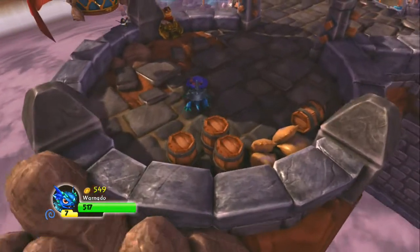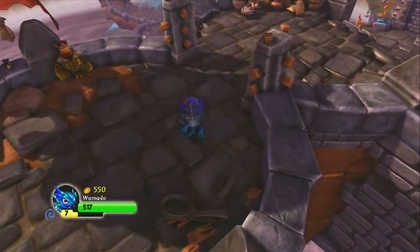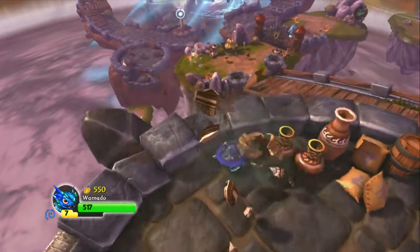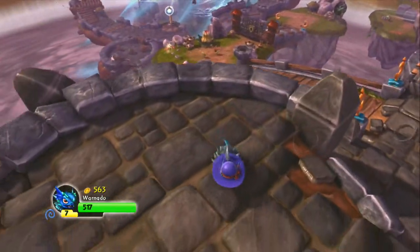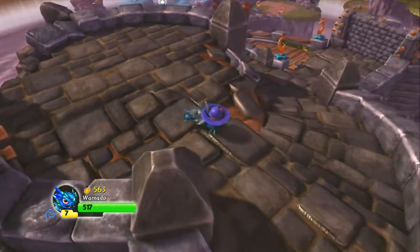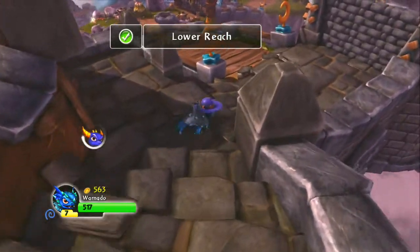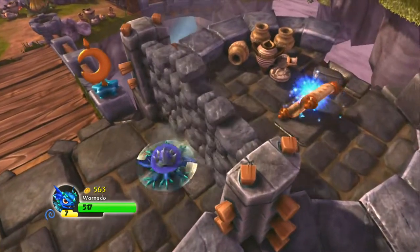This is Ninja Dilly's mom and this is Ninja Dilly, and this is Chapter 4 Stormy Stronghold Walkthrough of Skylanders Spyro's Adventures. We're starting here up at the top and there's no particular ability that's stronger here, so we've already got Warnado equipped and we're going to use him for a little bit.